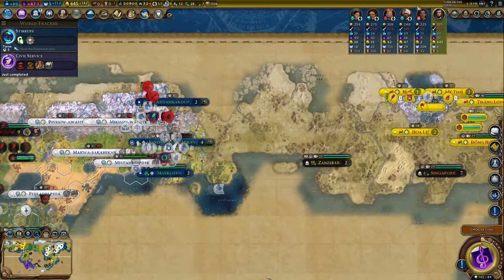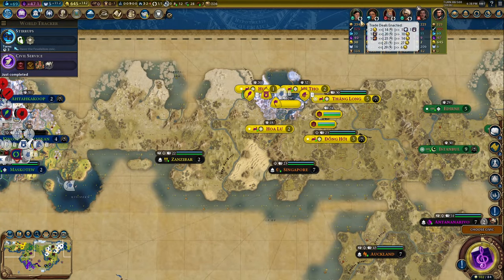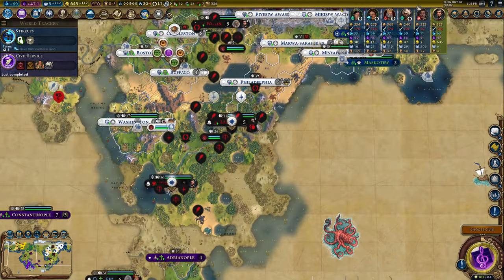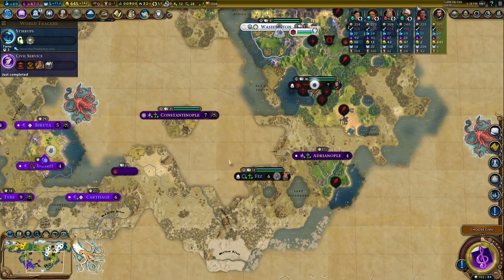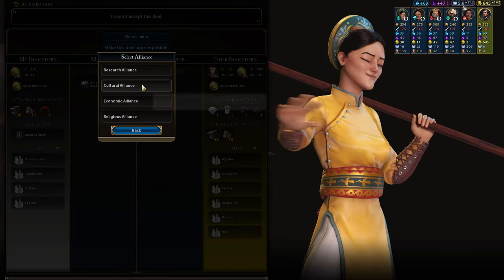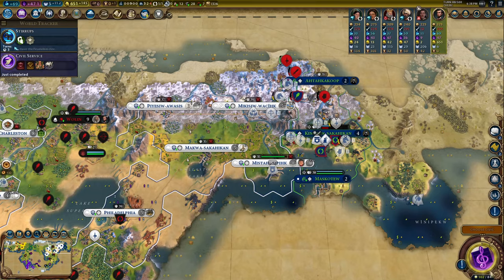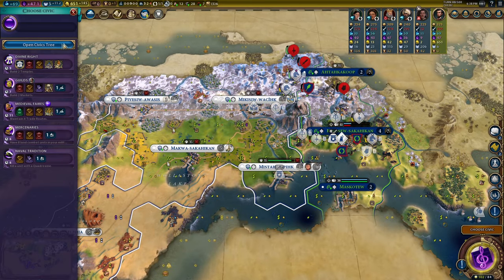I feel like my army, once it's done in this area, can either continue going forward and attack Vietnam - which is a huge trade partner for me - or go in the other direction toward Byzantium. I think I'm going to go to Byzantium next. So I'll offer Vietnam an alliance. What sort would they like? Cultural. And a research alliance for the Ottomans - excellent stuff.